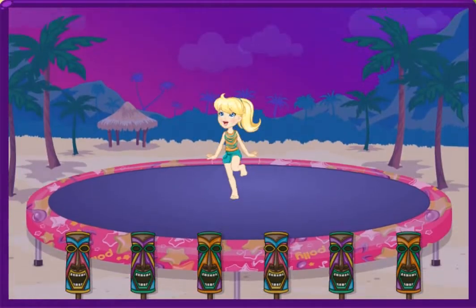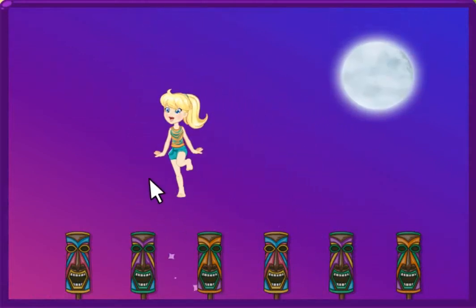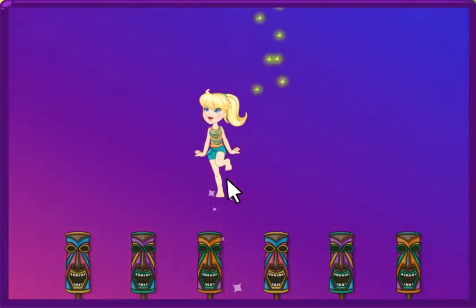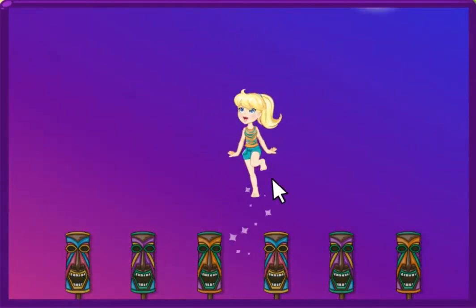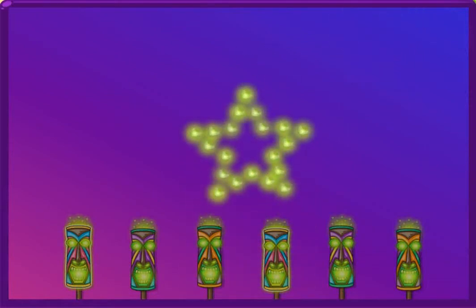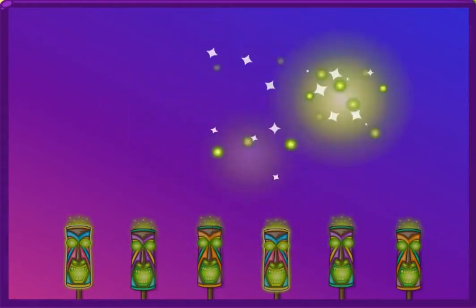This is going to be a bouncing good time! When I bounce into the air, move your mouse to guide me to the fireflies. I'll catch them to fill our special firefly tiki lanterns. Keep catching them until all the lanterns are lit. Catch all the fireflies in this special shape to earn a badge. Ready? Let's light things up!